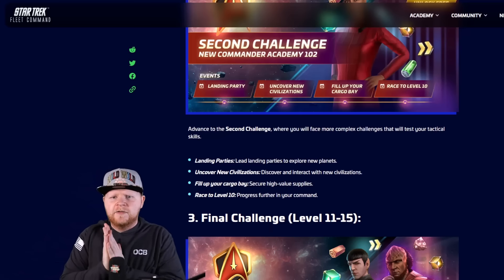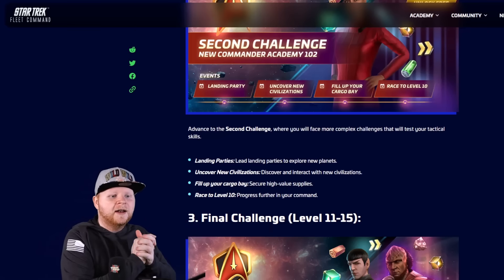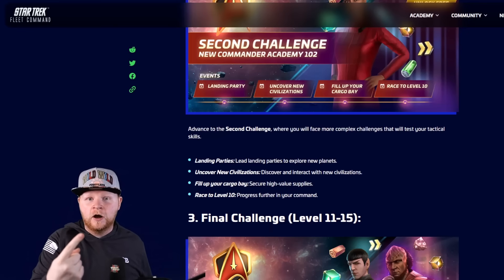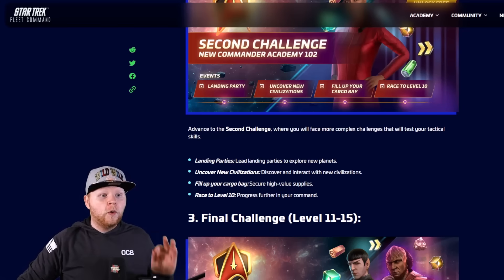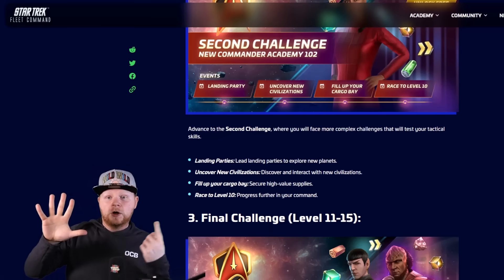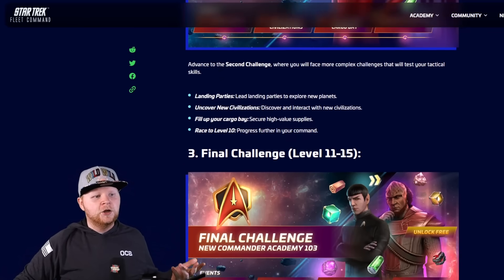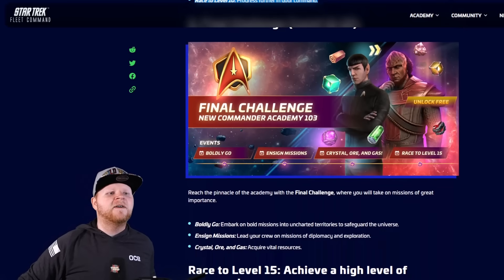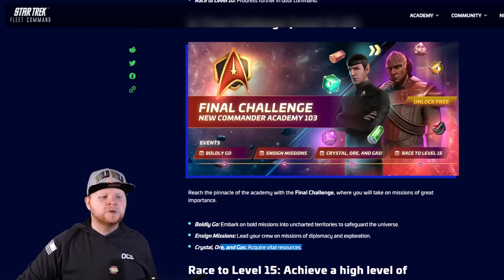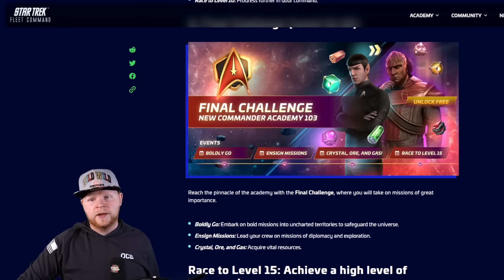While I did make a video talking about how you should never just force level yourself up if you're in the thirties or forties, when you're down at the lower levels this is the type of thing you need. You need something that pushes you in the direction of leveling up, but also how to level up effectively. These missions teach you where mission systems are, where event systems are that you need to go to pick up different missions, and where hostiles are. If you're a new player asking what level five system typically has level five hostiles for your hostile event or mission — it teaches that. And in the final challenge, you'll learn mining, acquiring vital resources. The game is teaching us mining!